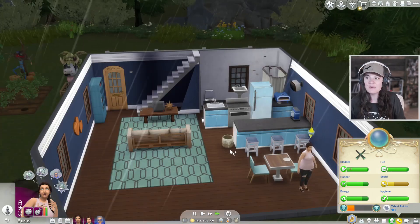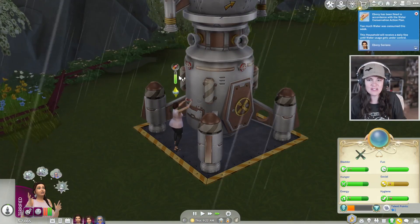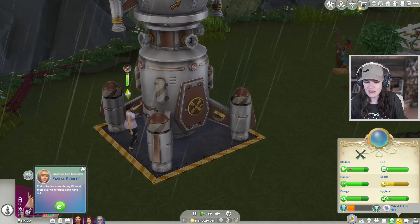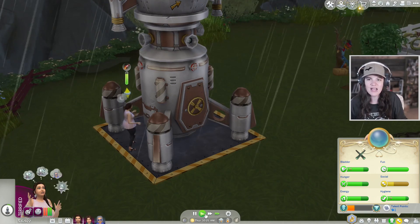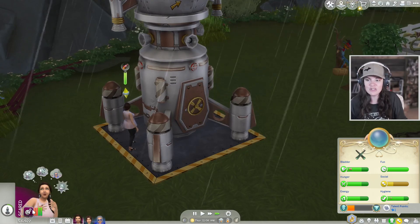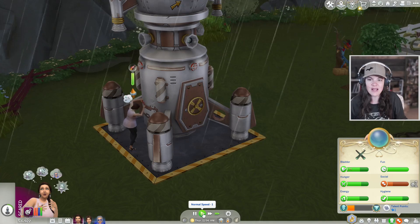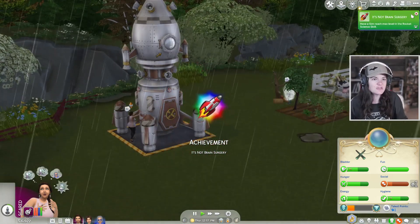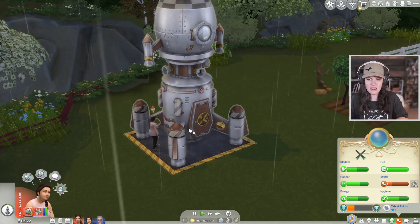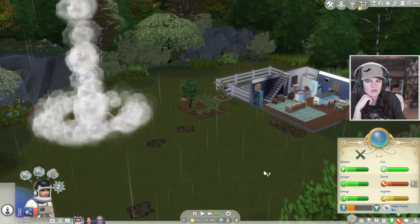She's hungry so we'll feed her. I am going to make her work out in the rain on the rocket. We want this to get to level 10 because I think you can go to Sixum once you reach level 10 rocket science. She is working in the rain, terrified but going. She has reached the max level — she is now a master rocket scientist! Can she go to Sixum now? Did we make a wormhole generator? Let's have her explore space and see.